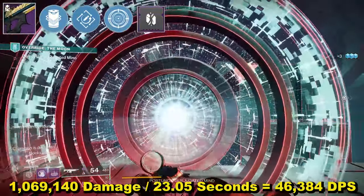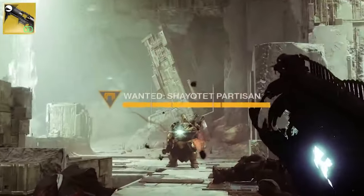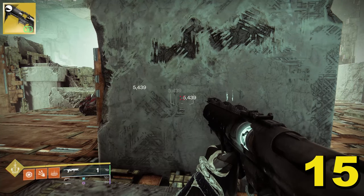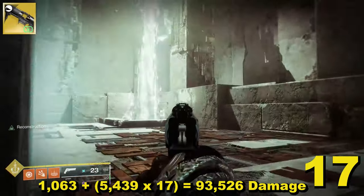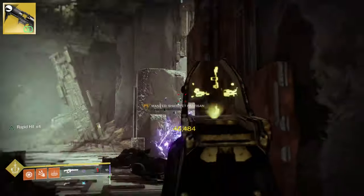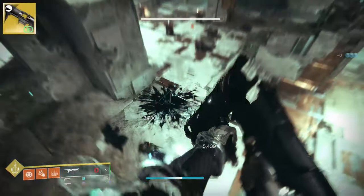So what if we take Threaded Needle with Rapid Hit and Frenzy and pair it with Witherhoard? When you first fire this at a target it has an initial impact value of 1,063 and then ticks 17 times over approximately 10 seconds. Each tick does 5,439. This means for every round fired at a target it will do 93,526 damage, but you can only have one direct hit inflicting that damage at any given moment. You can fire a second at the ground to increase that, but for this combination I'm only testing with a single round fired at the target, as I don't expect two rounds to massively increase DPS due to the added downtime.